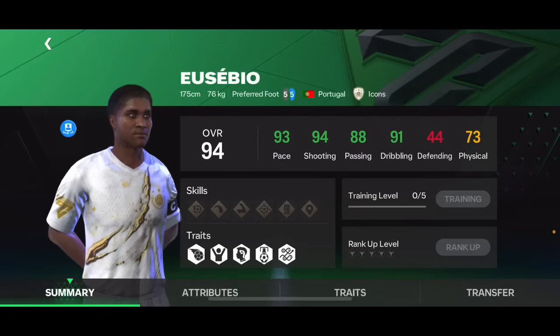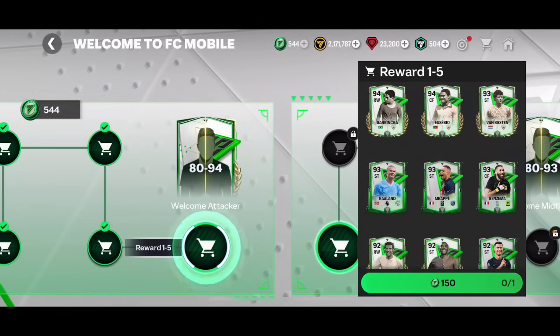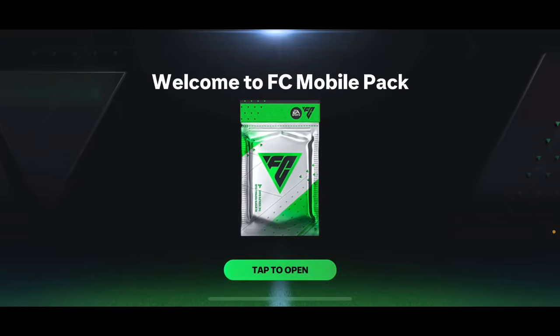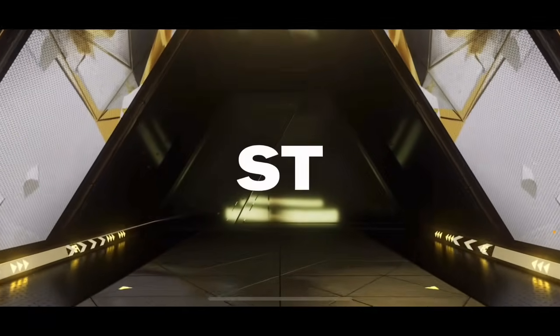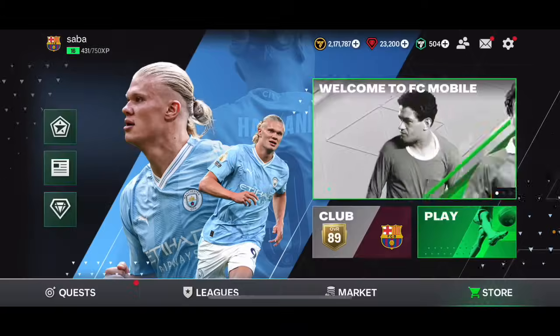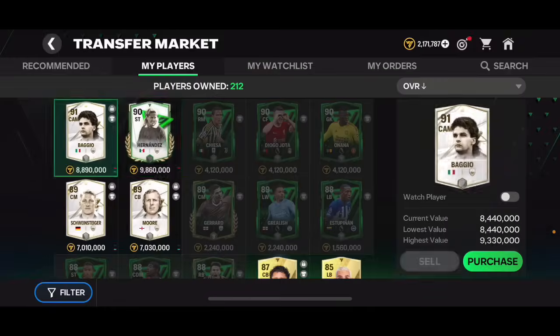Now the 80 to 94 overall player pack — you can pack the 94 overall Garrincha, 94 Eusébio, 93 Van Basten. No Ronaldo in this one. It's a walkout — and it's an icon! That's Hugo Sanchez — Hugo Hernandez. 90 overall, worth 9.8 million coins. I'm definitely selling that. That's such a good pull!